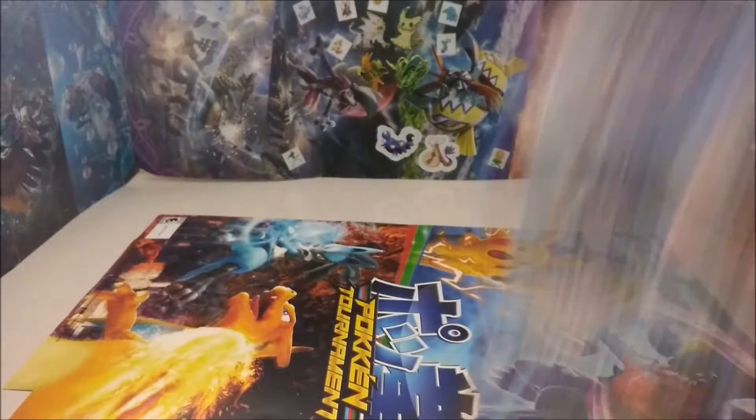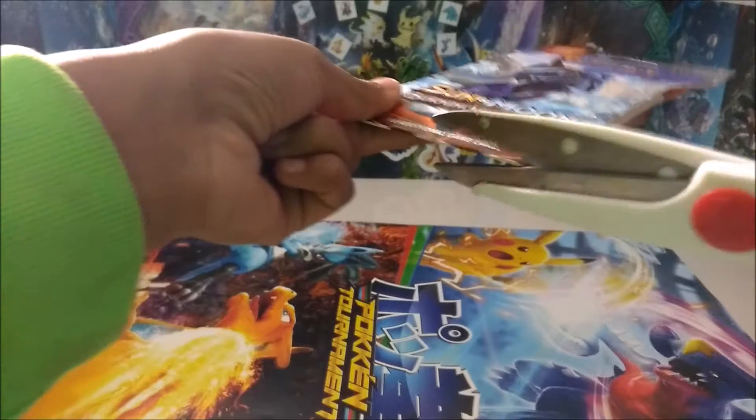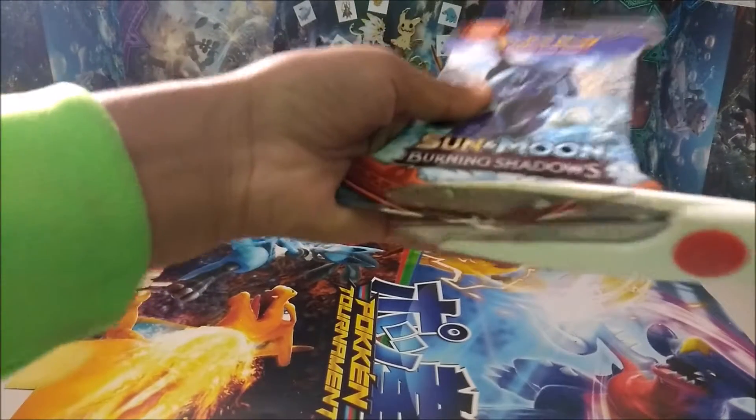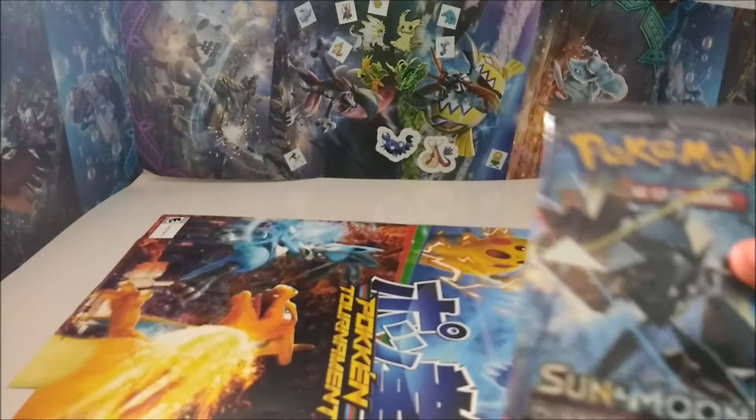Now on to Sun and Moon Burning Shadows. If you watched my other Burning Shadows video, there was like a packer, so you guys should go check that out — I'll leave a link in the description. This pack has Tapu Fini on the cover, and on the inside it has Necrozma. Let's get this one open.